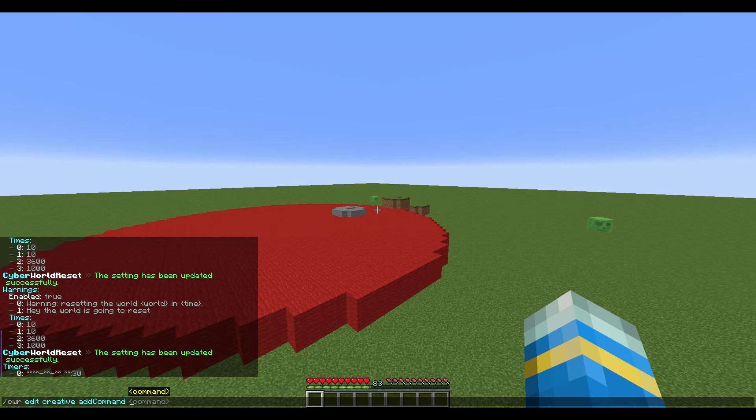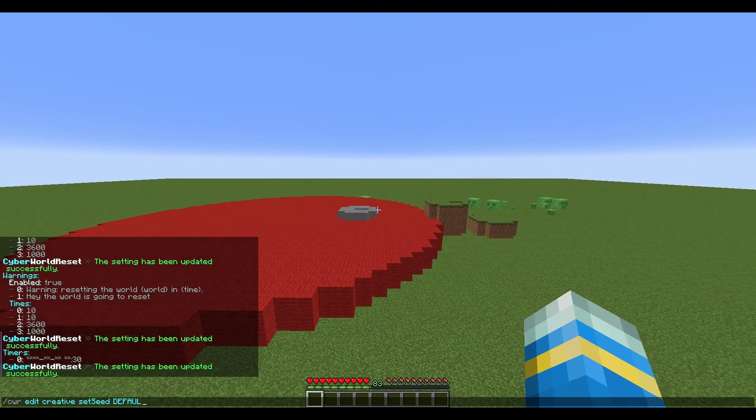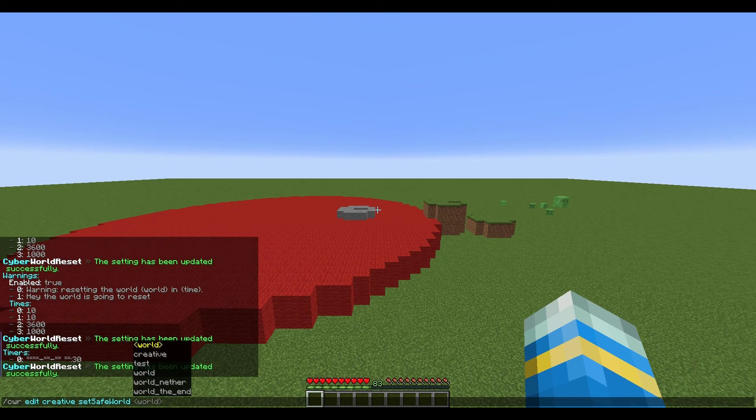There are a few other things you can do. You can add a command — for example, if you want players to get monetary compensation or items when the world resets, just to help them out. You can also set a seed: options are a specific seed, 'default' (the currently used one), or 'random' for a completely new world.